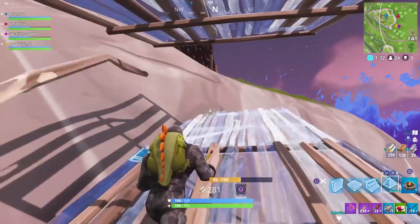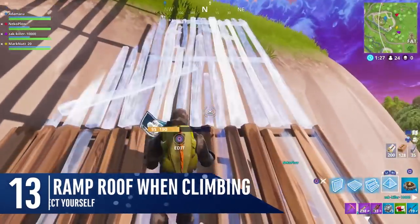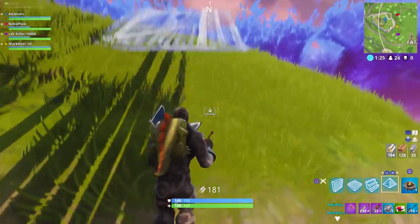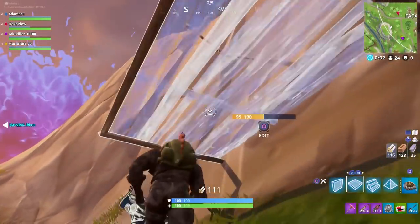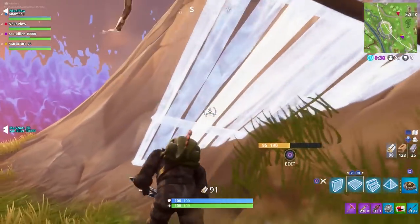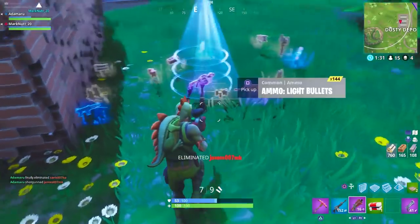When climbing high during fights, it's a good idea to put a ramp over your head to protect you from headshots from a higher distance. This is also the case with roofs, which can be placed above your head if the opposition has the high ground. You'd be surprised how many players jump down and give away that high ground once they feel they can't get free shots.